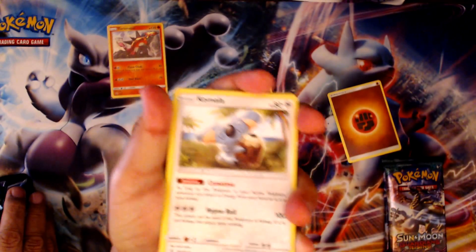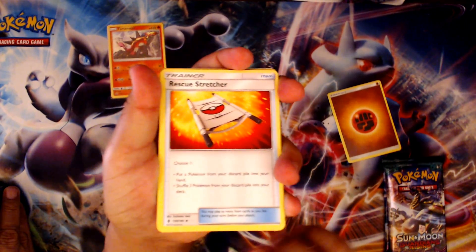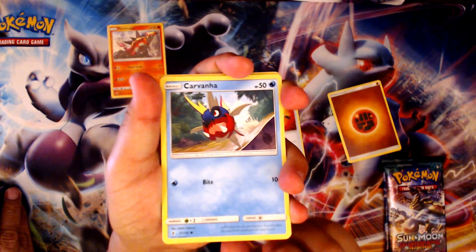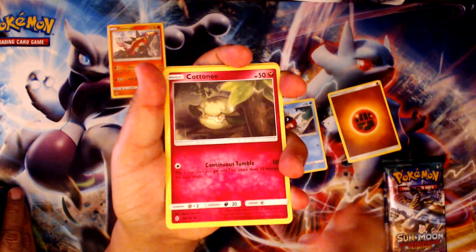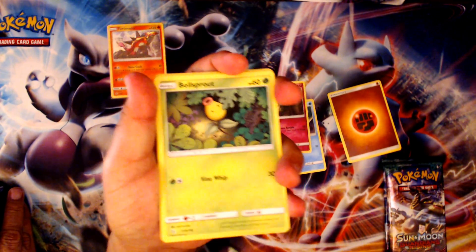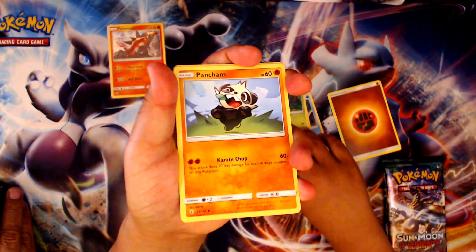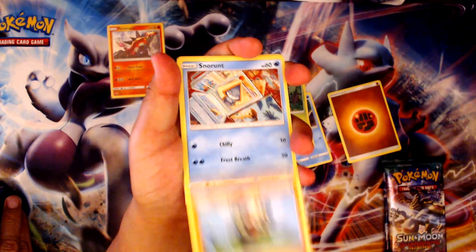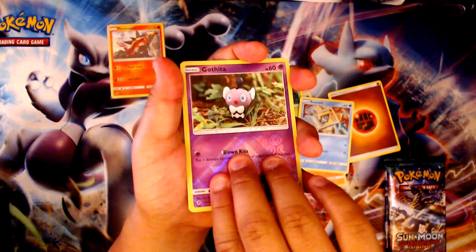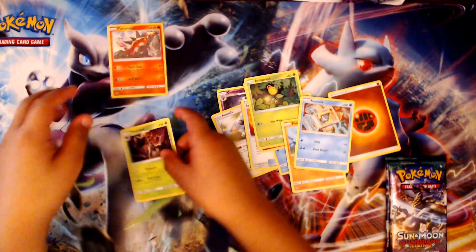Sorry about the focus, trying to get it focused in. Komala. Rescue Stretcher. It's hard — Pancham. Come on. Our reverse holo is a Drampa — no, a rare. Trevenant. Regular rare.